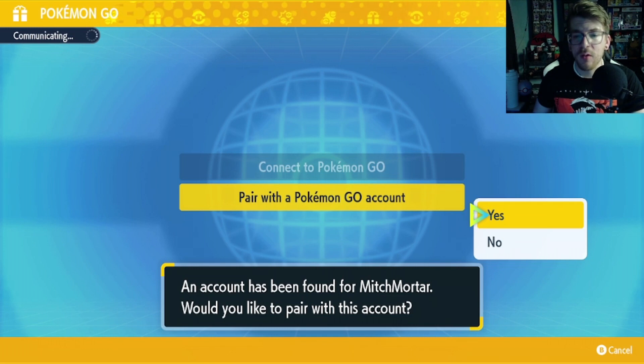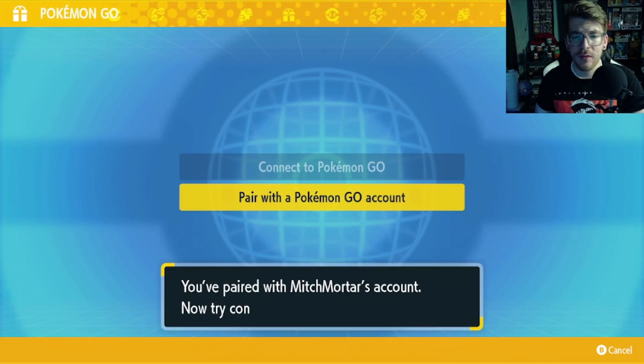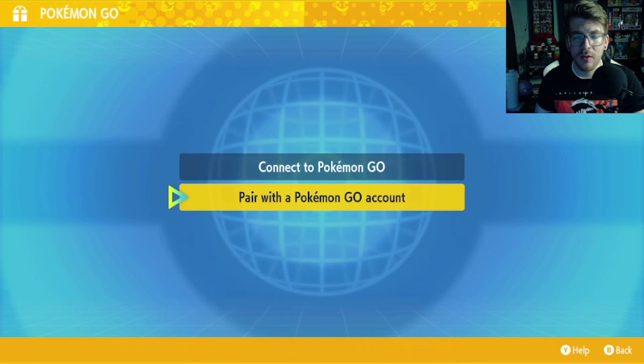Now, back on the Switch, it says an account has been found for Mitch Mortar — that's my Pokemon Go name. Would you like to pair with this account? Hit Yes. Now, we pair with the account and it'll try connecting to Pokemon Go.